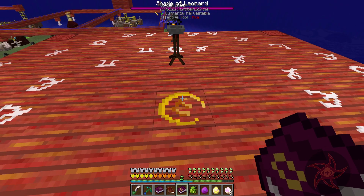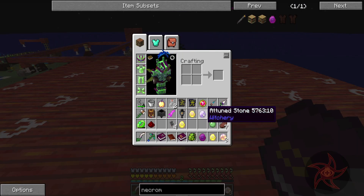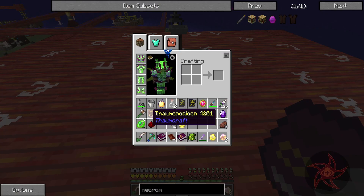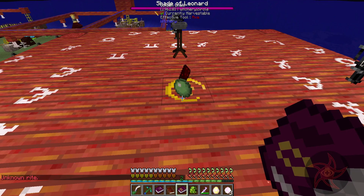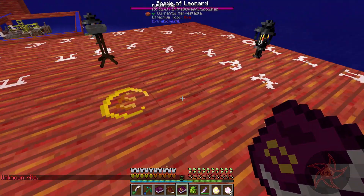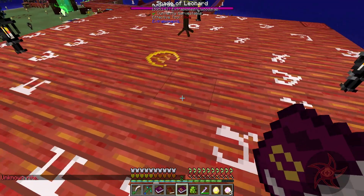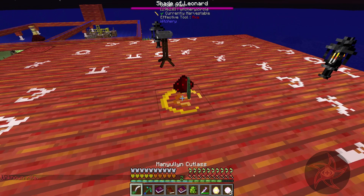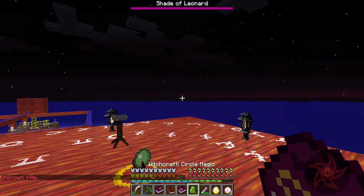Let's go ahead and drop the four ingredients we need there. Actually first, we're going to drop a Slime Ball, Redstone, Ritual. Unknown Rite. Really? It's because it requires a 7x7, which I have. What the heck? Unknown Rite.